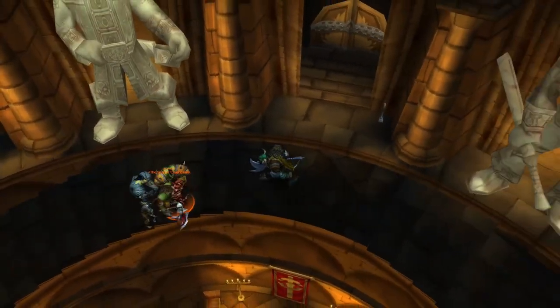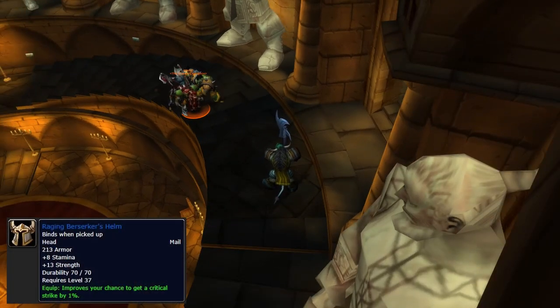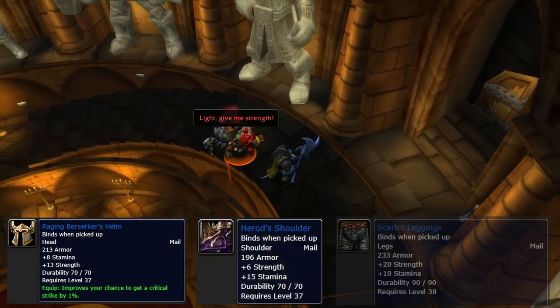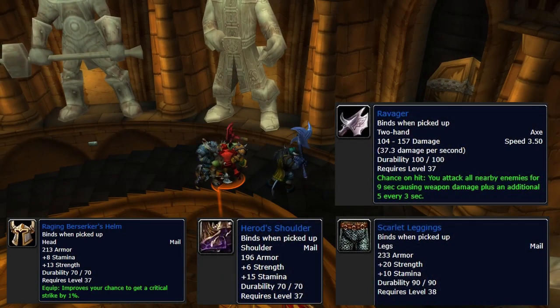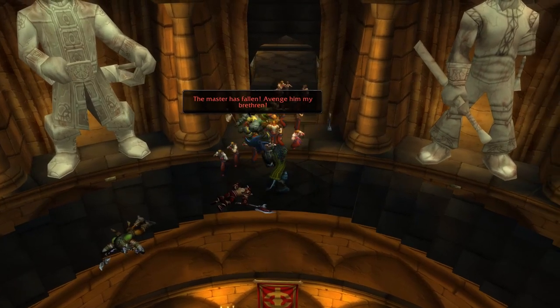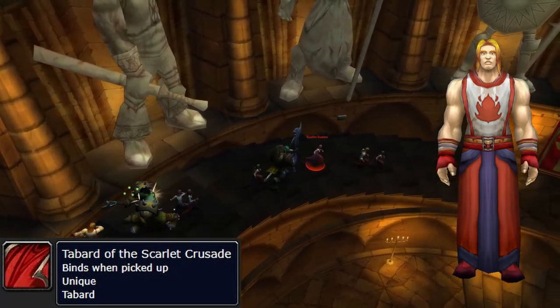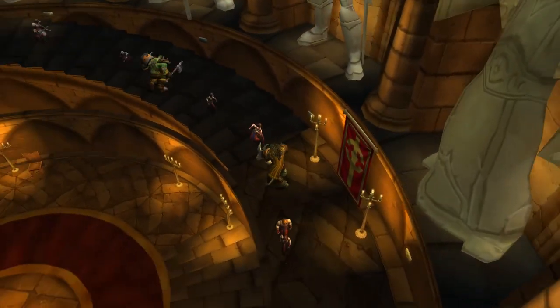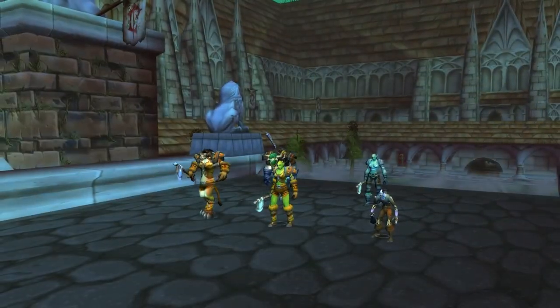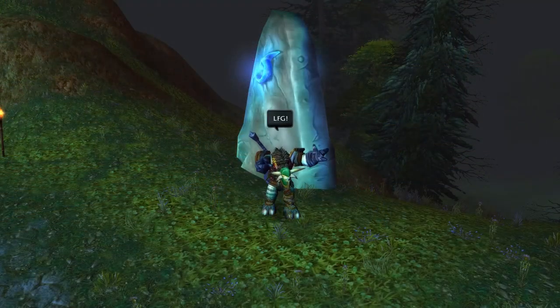Herod is sought after by Shaman and Paladins, but primarily by Warriors, for his amazing loot drops which include his helmet — the Raging Berserker Helm — his shoulders, the Scarlet Leggings, and of course his amazing whirlwind-proccing axe, the Ravager. These rewards are so good that players regularly try multiple dungeon runs just to get a chance at these pieces. And let's not forget that a unique tabard, the Scarlet Tabard, can drop from the throng of Scarlet trainees that flood into the room after your party has dispatched Herod.